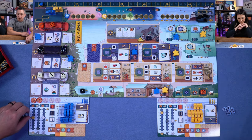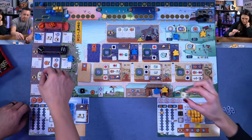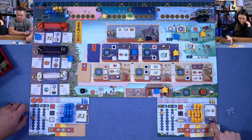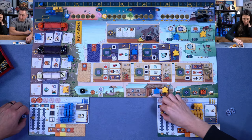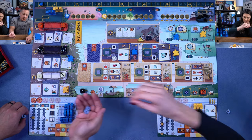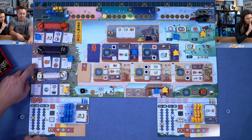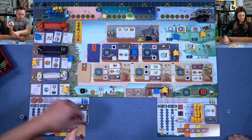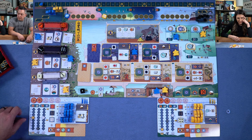Francis wanted to do the same samurai placement but doesn't have five metal. He goes to a different spot, paying two coins to offset the cost, and gets two daimo tokens. That's his action — not great, but it's all he can do.